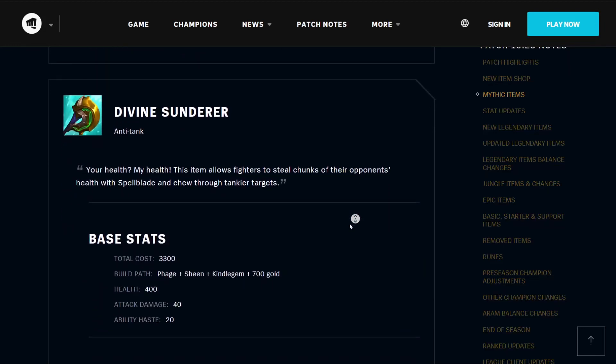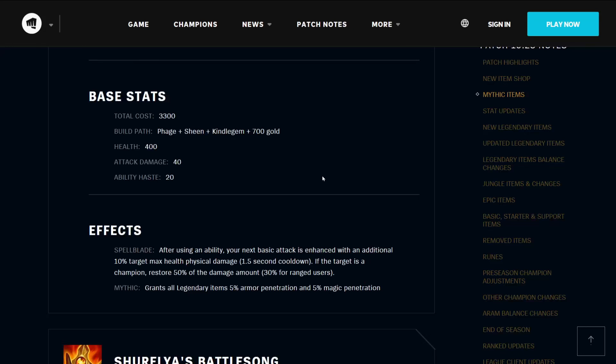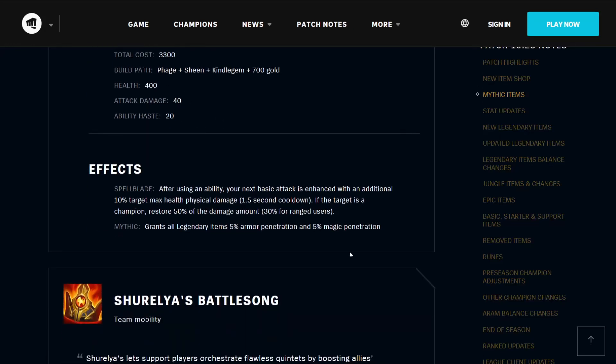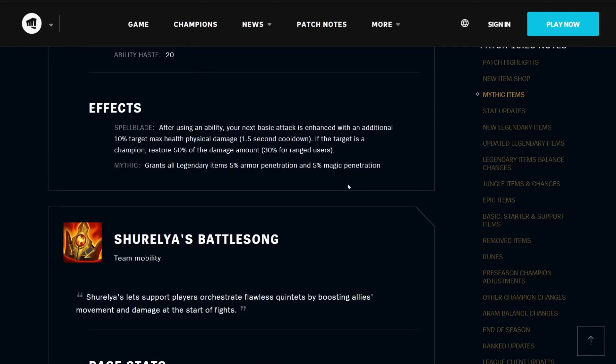The Divine Sunderer is an anti-tank item. This item allows fighters to steal chunks of their opponent's health with Spellblade and chew through tankier targets. Its base stats include a 3300 gold total cost, with a build path of Phage, Sheen, Kindle Gem, and 700 gold. It gives you 400 health, 40 attack damage, and 20 ability haste. It also has Spellblade — which means every time you use a spell, you deal extra damage to an enemy. As a Mythic, it grants all Legendary Items 5% armor penetration and 5% magic penetration.